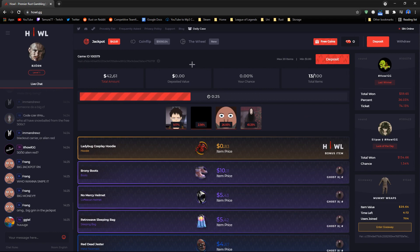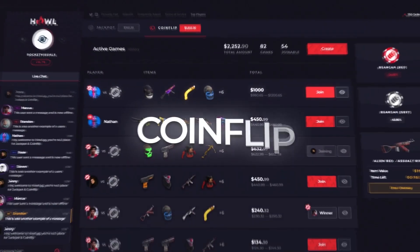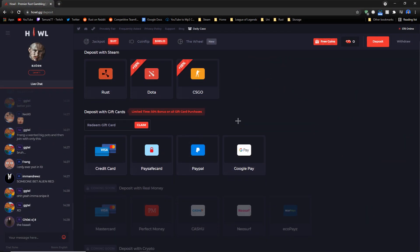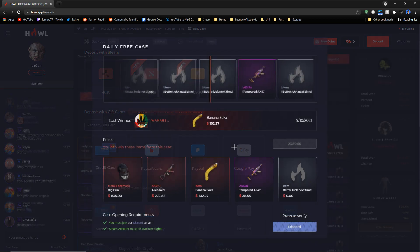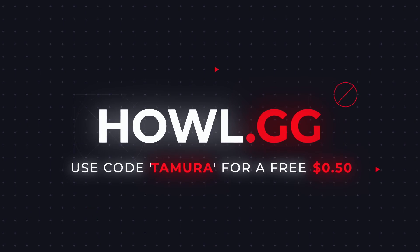Thanks to Howl for sponsoring this video. They're a brand new awesome Rust gambling website with games such as Jackpot, CoinFlip, and a new game mode called The Wheel. For a limited time you can get a 50% bonus when depositing with gift cards and I have a daily free case where you can win up to $700. Make sure to use my code TAMURA for a free 50 cents and check it out in the link down below.